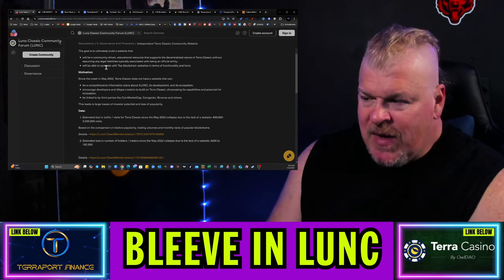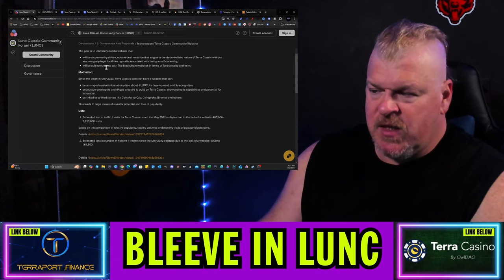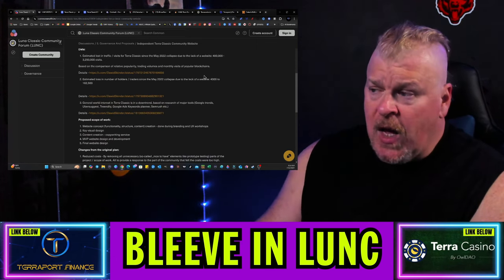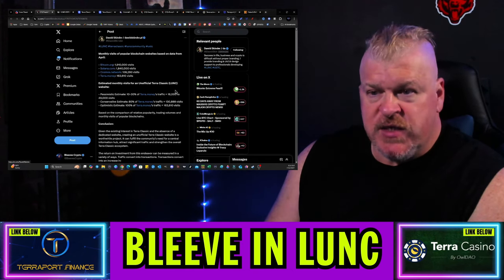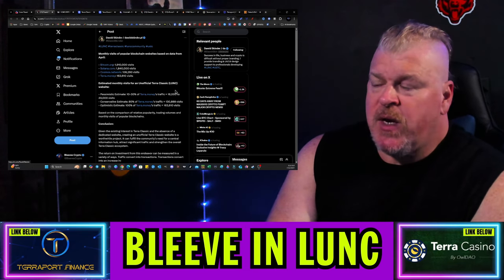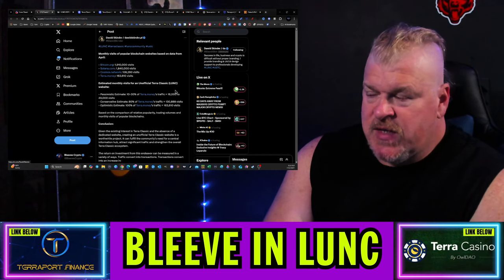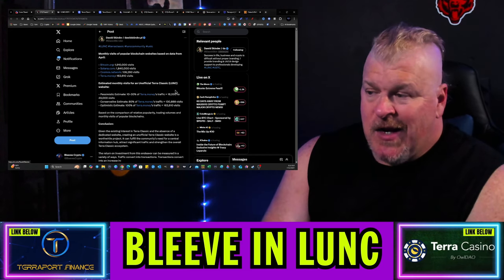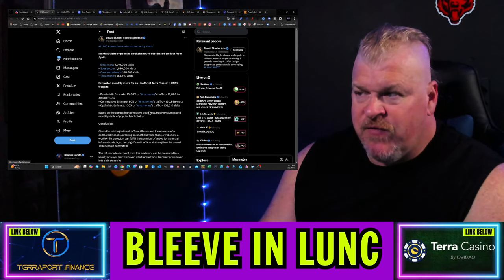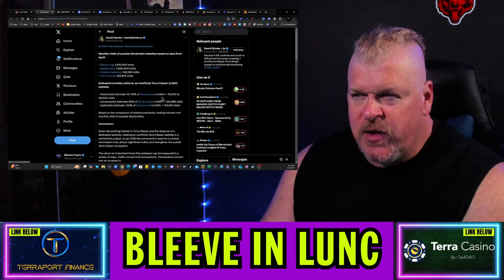Estimated traffic lost for Terra Classic since May 2022 is between 400,000 and 3.2 million visits, based on comparison of relative popularity, trading volume, and monthly visits of popular blockchains. Bitcoin had almost 2 million visits, Solana almost 2 million, Cosmos had 108,000, and Terra Money had 163,000. There are a lot of people visiting websites, and it seems very odd that Terra Classic isn't being supported in this way.